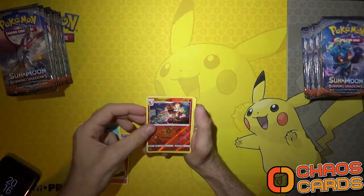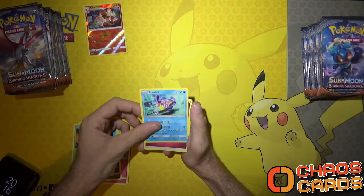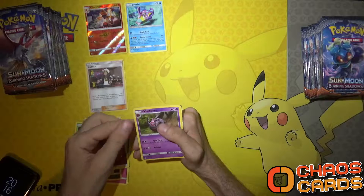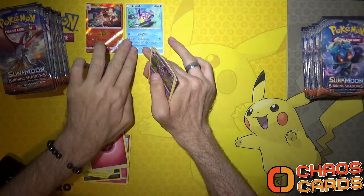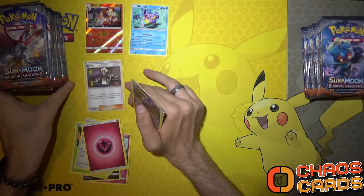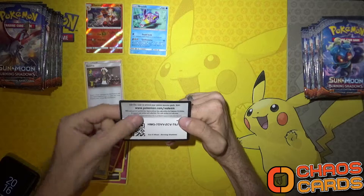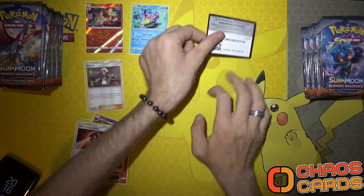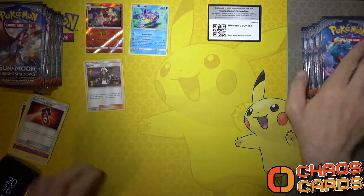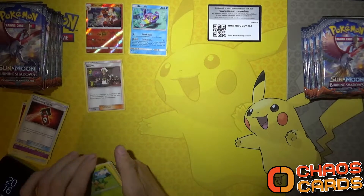We're putting the reverse holos down followed by the holographics. We've got a Charmeleon, a Bruxish which is our rare, and a Guzma - that's the one I was after! Every time we pull a Guzma I will put a code down because he's an awesome card. Let's put them down in the light so you can see them. That's pack two.